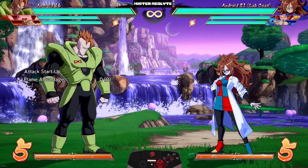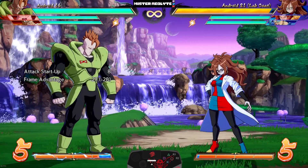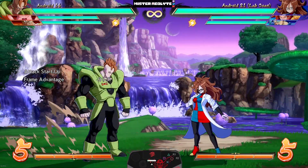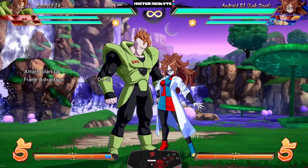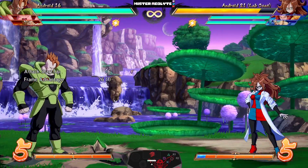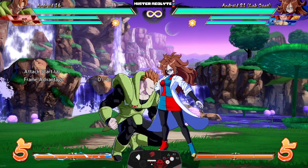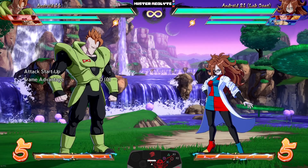Android 16 got some pretty interesting quality-of-life changes. Starting with his jumping light — they increased the duration so it lasts a little bit longer, allowing him to defend himself or bring people down out of the air more easily. For special moves, they buffed his dunks: the medium dunk starts up much faster, the H version starts up faster when in the air, and they buffed the shockwave version on the ground — the opponent now stays closer to 16 and is stunned for longer.